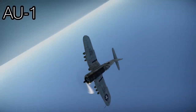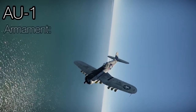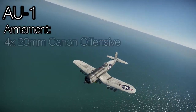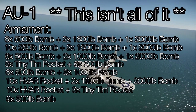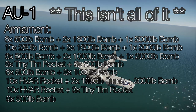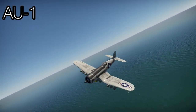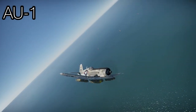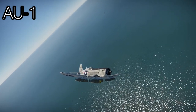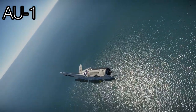Finally, we're looking at the AU-1. The AU-1 is a rank 4, battle rating 5.7 US attack aircraft. The aircraft is armed with four 20mm cannons and probably the widest array of ground attack ordnance in the entirety of this game. With the bombs it can carry, it does incredibly well in tank RB games, with the ability to drop 500lb bombs, 250lb bombs, 1,600lb bombs, 1,000lb bombs, 2,000lb bombs, HVARs, and Tiny Tims — this aircraft is just insane for tank RB games.